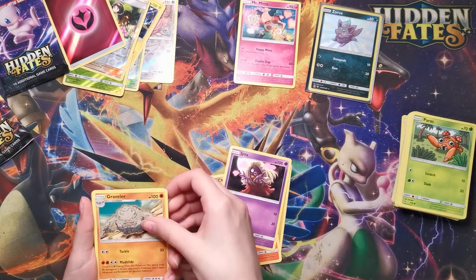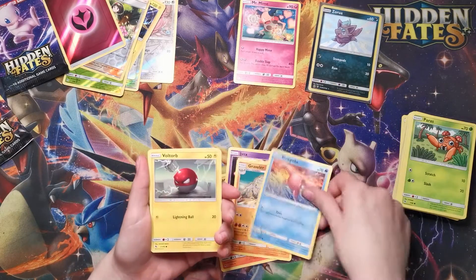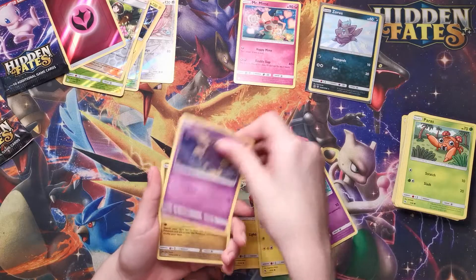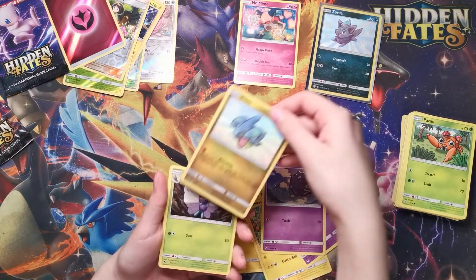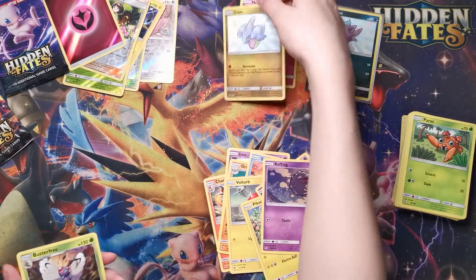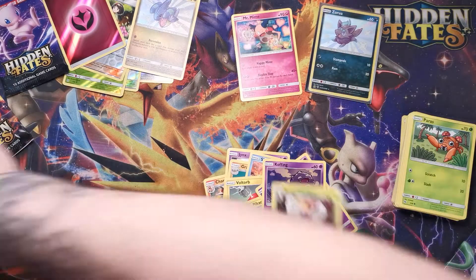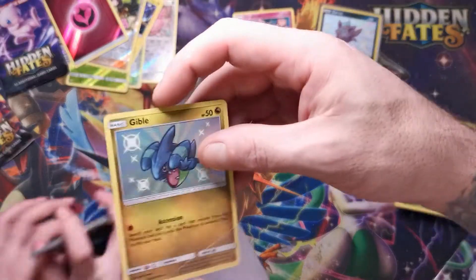Chameleon, Jinx, Graveler, Slowpoke, Voltorb, Pikachu, Ekans, Koffing, nice, Gible and Butterfree — nice! So I'll show you how I do mine over there. Oh yeah, you're gonna sleeve it up? You wanna sleeve that? Okay, I'll let you do that.